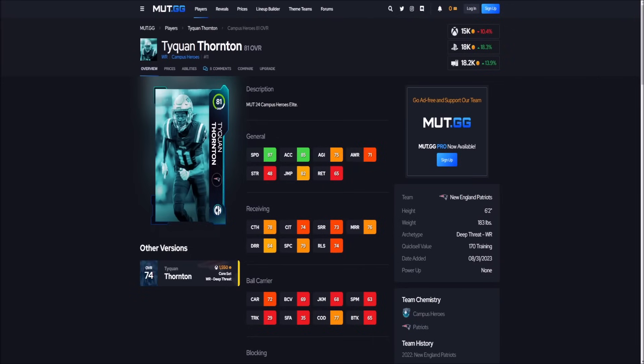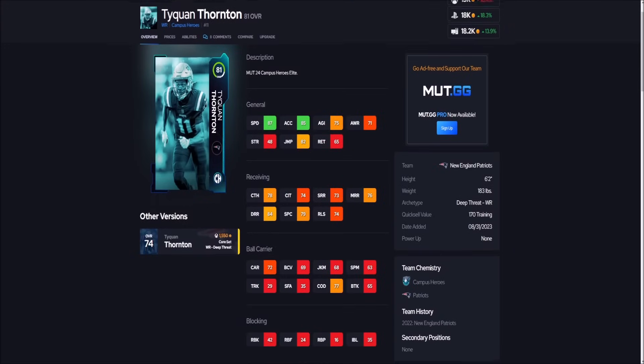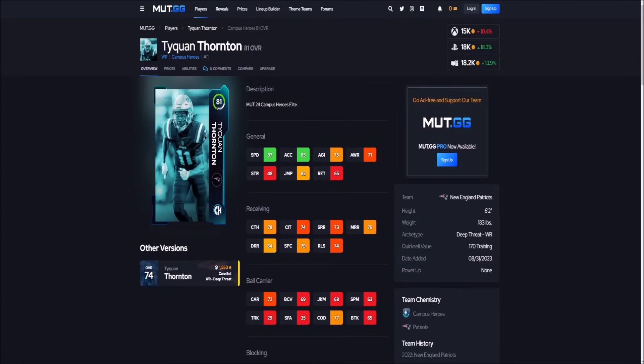Let's get into these budget beasts. There are some cheaper cards on this list, but some players around 60k, 80k, upwards of 100k, because they are absolutely worth the coins right now. Every player on this list can compete against the top players in the game — that's what you need from budget beasts. First up, Tyquan Thornton: 87 speed, 6'2", 85 acceleration, 84 deep route running, going for only 15k. He can still get open. After the catch and run blocking aren't much, but if you need a fast receiver for cheap, here you go.